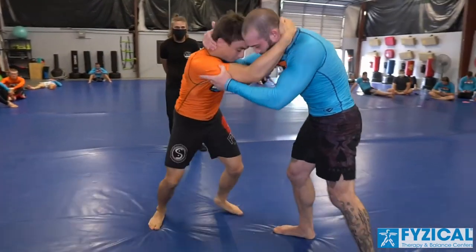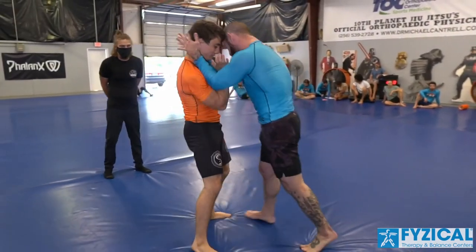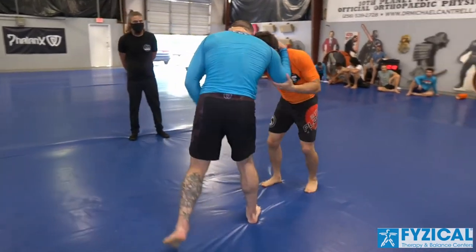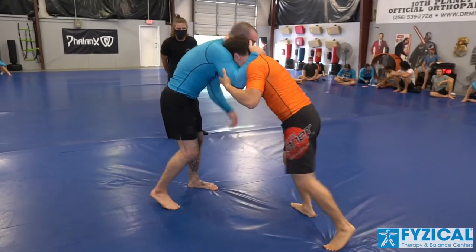Mike's got a good head tie right here. He's definitely winning that head tie battle. He did that one pull and Mario took a big step. It looks like Mike's trying to get a double collar tie and he's going to try and snap down into a front headlock position.